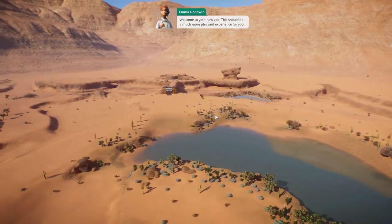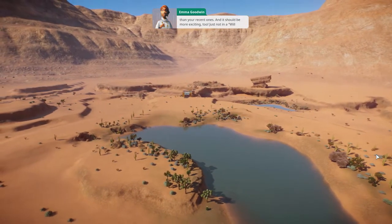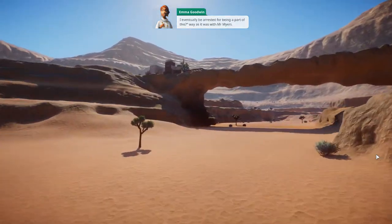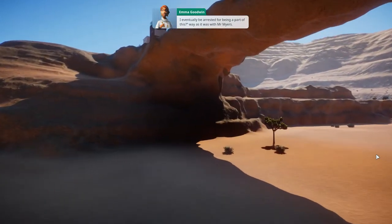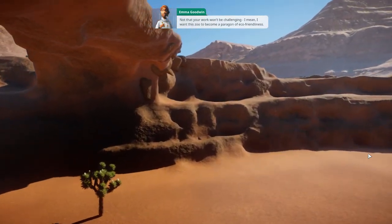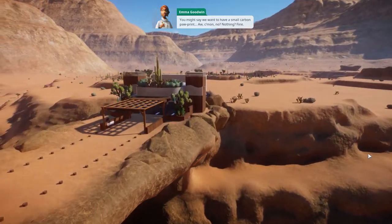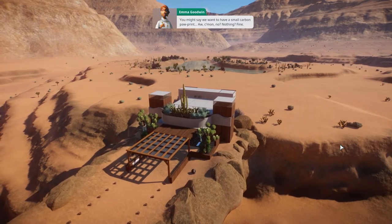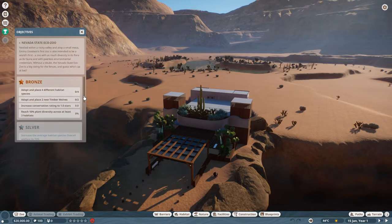'Welcome to your new zoo. This should be a much more pleasant experience than your recent ones, and more exciting too — just not in a will-I-eventually-be-arrested way as it was with Mr. Myers. I want this zoo to become a paragon of eco-friendliness. You might say we want to have a small carbon paw print.' Wow. This is going to be amazing.